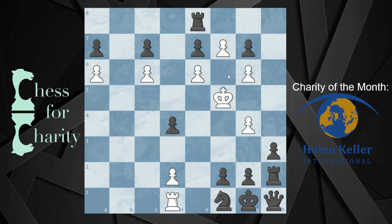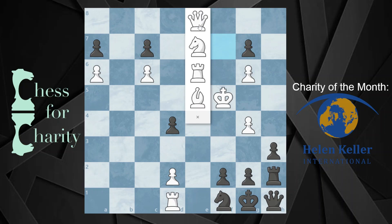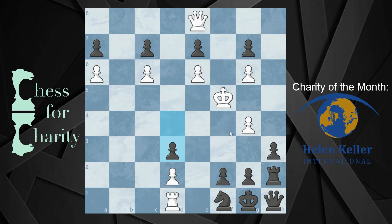If you take this rook and promote to a queen, they play d3 and you have no way to avoid stalemate. I guess I should say no good way — you could give up your rook, but then you'll lose the game because these pawns are going down the board. So you have no good way to avoid stalemate. The best you can do is take a draw. So you can't promote to a queen.